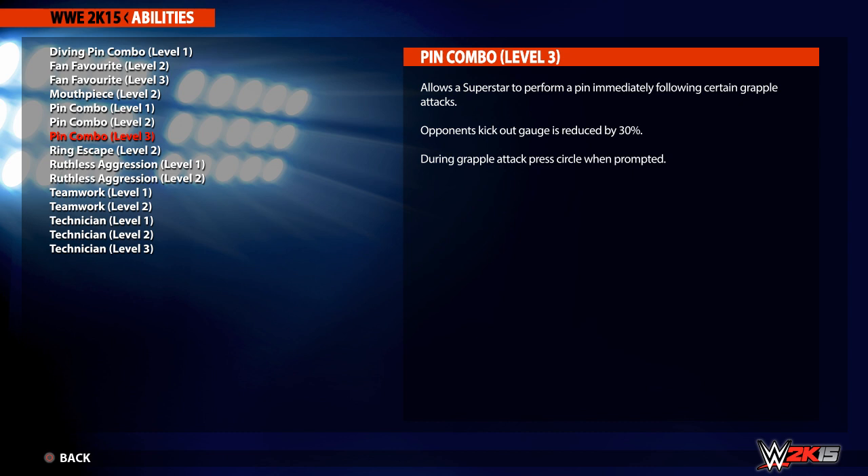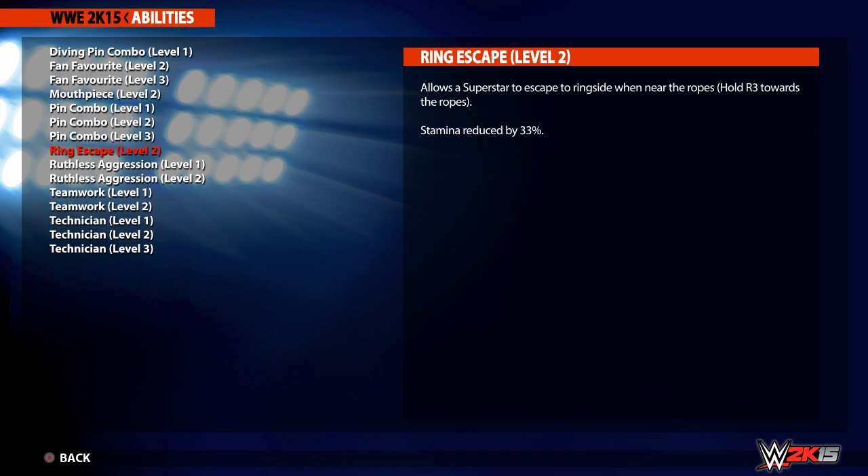Pin Combo Level 3 reduces the pin gauge by a massive 30%. Another returning ability in 2K15 is Ring Escape, this time at Level 2. You can use this when prompted to exit the ring if you're close enough to the ropes by holding R3, but unlike last year where Ring Escape was entirely beneficial, this year it comes with a cost, as it reduces your stamina by 33%.